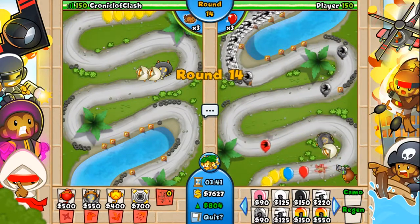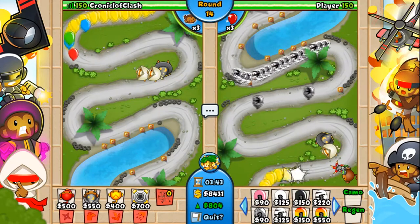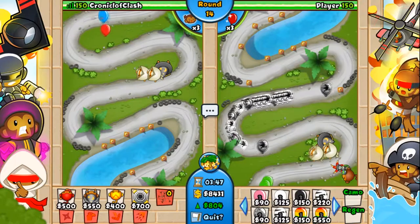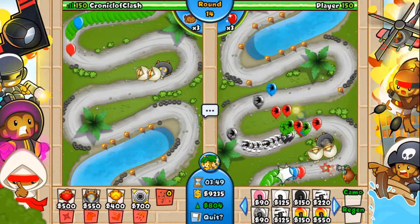Despite this, the bottom row Bloons are still useful. They can be used because there are gaps between the Bloons, and this can prevent towers such as the Wizard and the Cannon from hitting them.